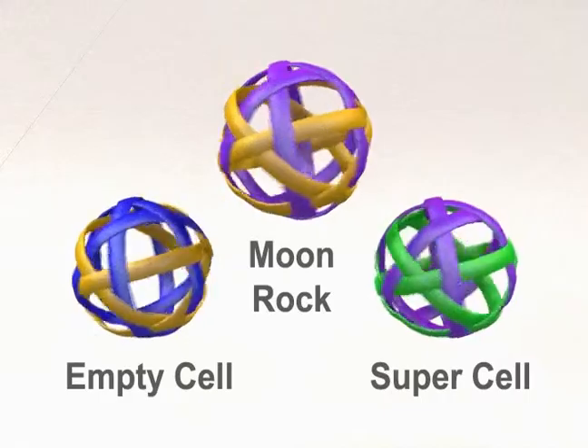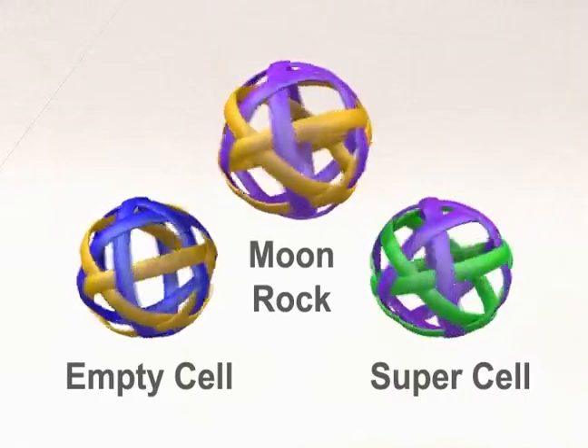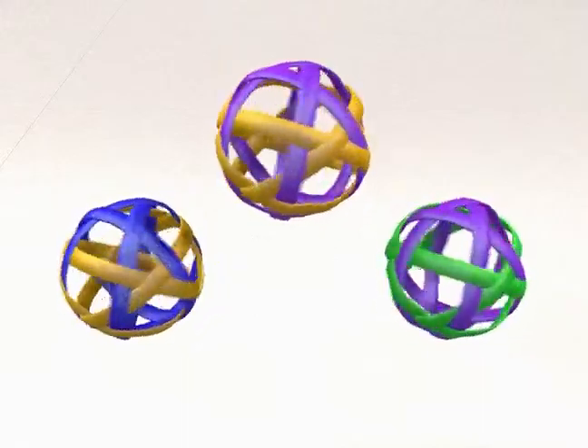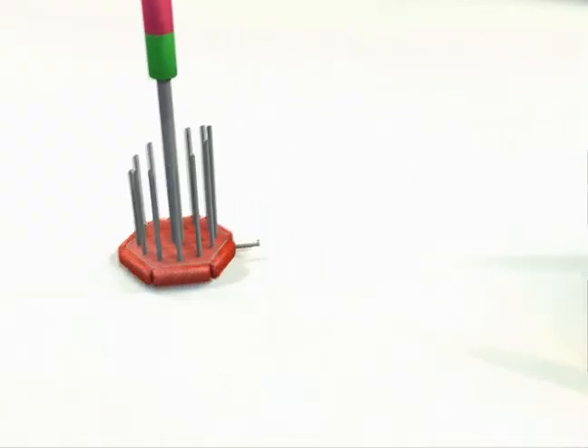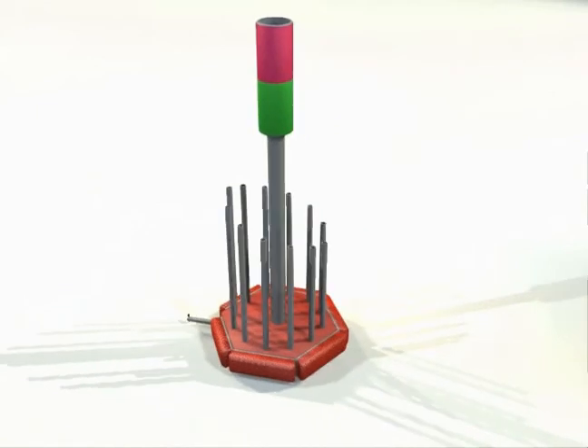Lunacy uses three types of game pieces known as moon rocks, empty cells, and super cells. A trailer is attached to each robot, and these trailers are the targets for the opposing alliance. The objective of the game is to get as many moon rocks and super cells into the opposing trailers as possible.